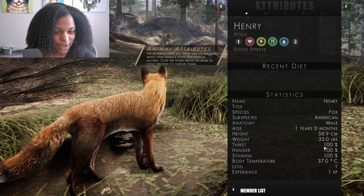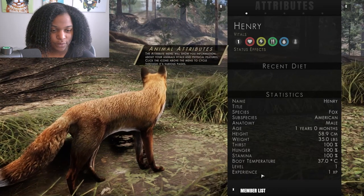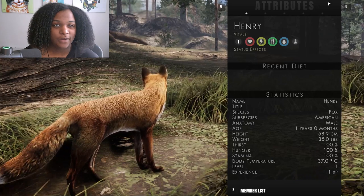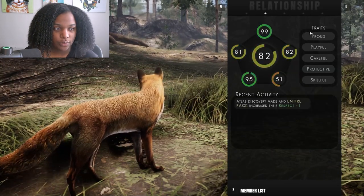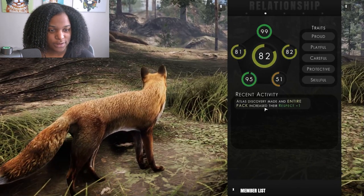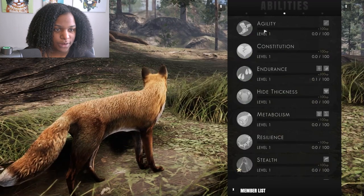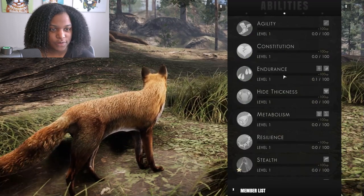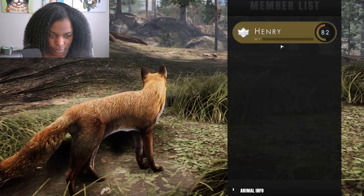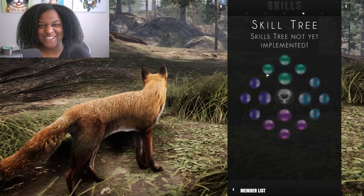Looking at traits: Proud, Playful, Careful, Protective, and Skillful. There's an Atlas for discovery, and you can build an entire pack and increase their respect. Abilities include Agility, Constitution, Endurance, Hide Thickness, Metabolism, Resilience, and Stealth. There are also skill trees in this game - oh my god - though I can't see anything unlocked yet.